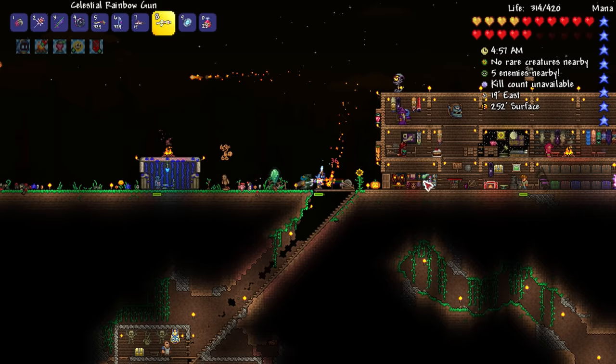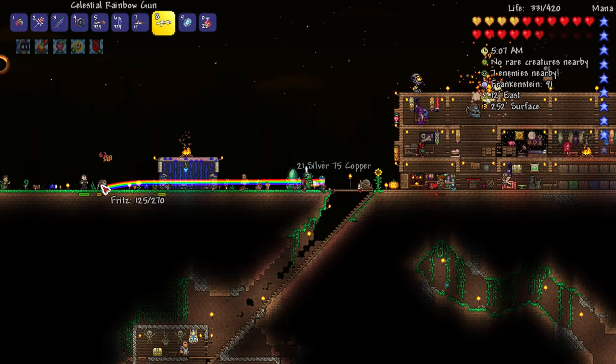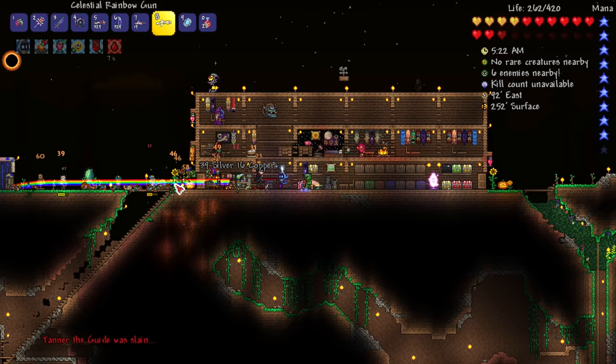This rainbow gun is actually pretty decent — look at that. There's like a ghost over there killing our guide unfortunately. We can only have it going in one direction, which kind of sucks, but I'm able to keep things at bay. A hundred hits going down. I don't know if we have any solar eclipse banners up, but we're definitely going to be losing NPCs. Oh no, Tanner the guide is dead!